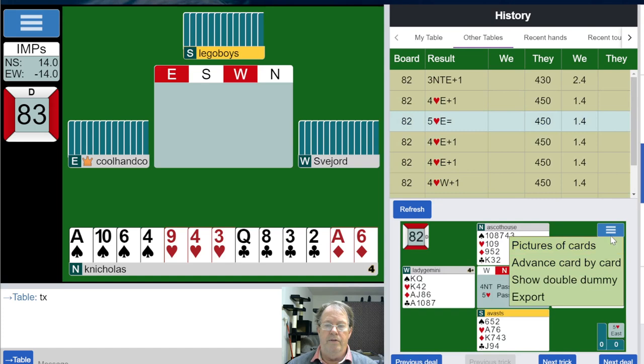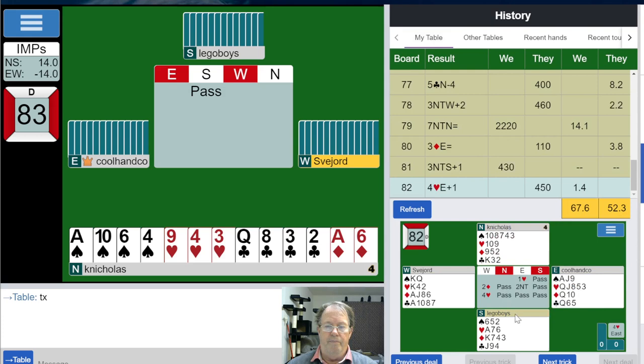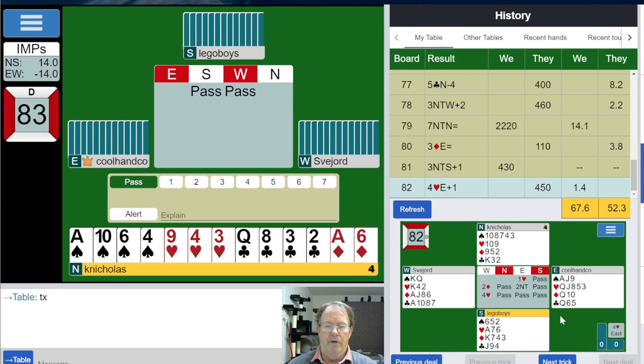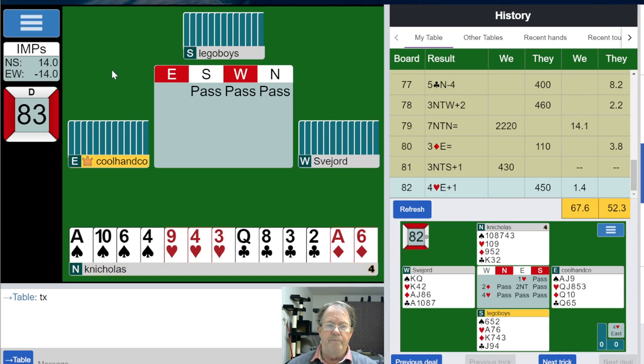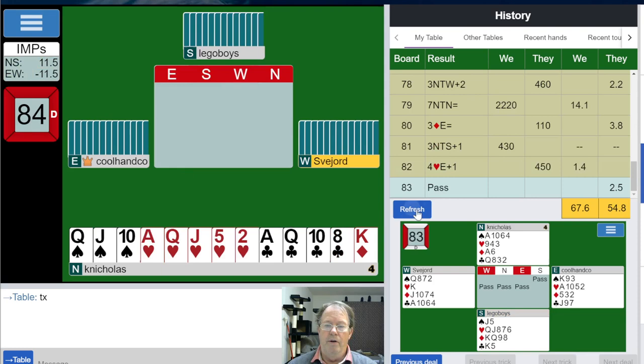Six hearts was not available, but six no trump was made — lucky. Even with an 18-point hand, the Rule of 20 can be guiding. The Rule of 20 says: add your points and the number of cards in your two longest suits. Ten and eight is eighteen — if I had 20, I might open. Nobody opened and we got penalized for it.